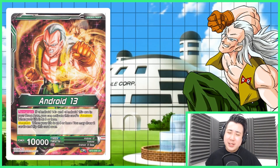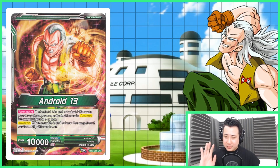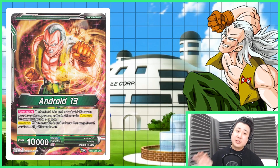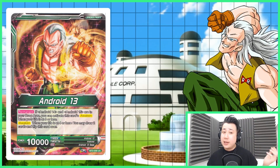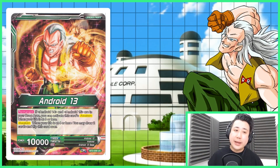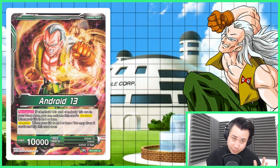Hey guys, I want to welcome you back from the intro. Let's talk about Android 13, but we cannot talk about it without knowing its leader. The leader is really good — it is well designed ahead of its time. It has a permanent: if Android 14 and 15 are in your drop area, you can do Awaken at 6 or less life. And Awaken: if your life is 4 or less, you may draw 2 cards and flip this card over.